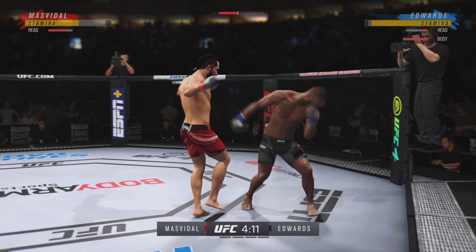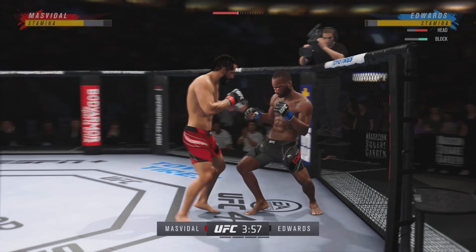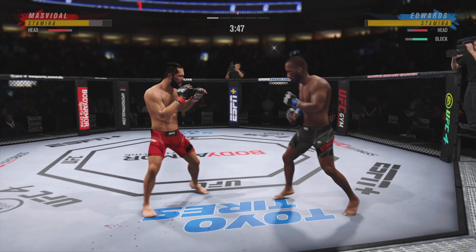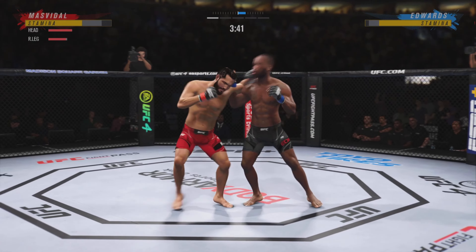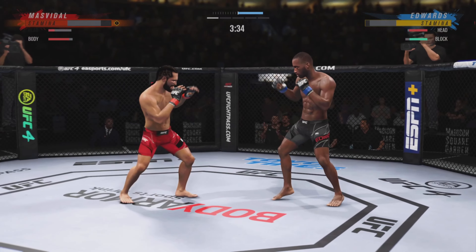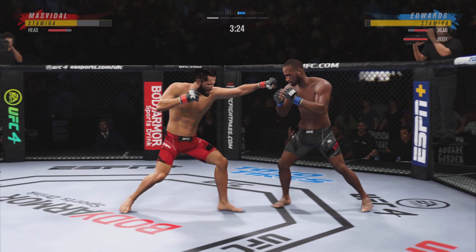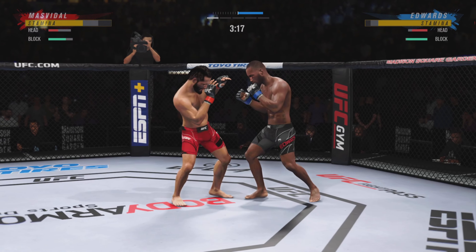Big kick lands flush. Trying to kick the leg out. Single-collar tie now. Big head kick lands — what a fantastic strike to throw at the exact right moment. He deserves this moment. Both finishes right. Now we're just throwing to end the fight.